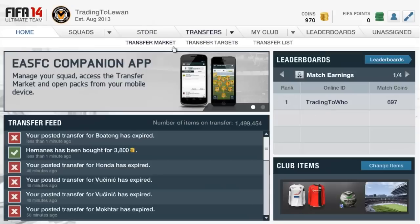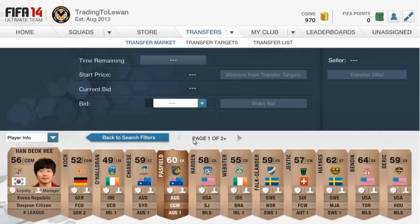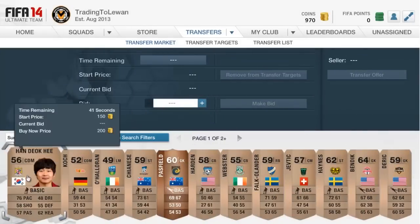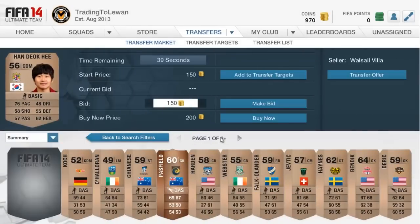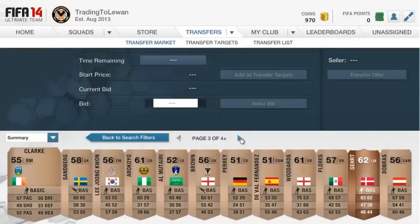This method is for people who are new to trading and just want to spend a little amount and make small profits to build their way up. Put the quality to bronze, then put the max price to a few coins and the minimum price to 150. You're looking for a rare bronze player — stay away from non-rare players, otherwise this method won't work.